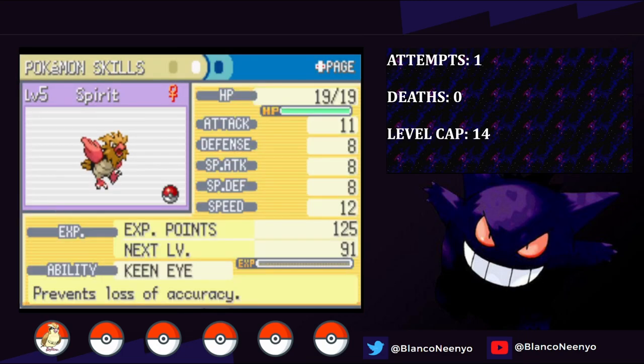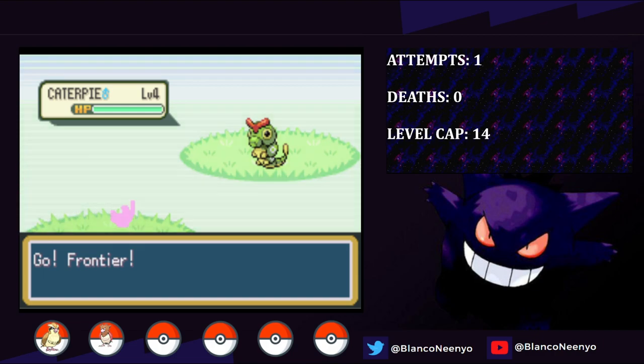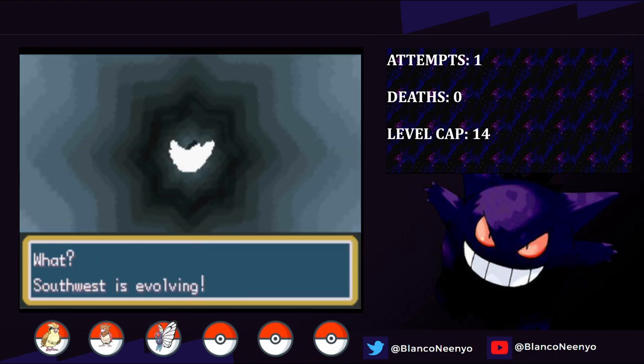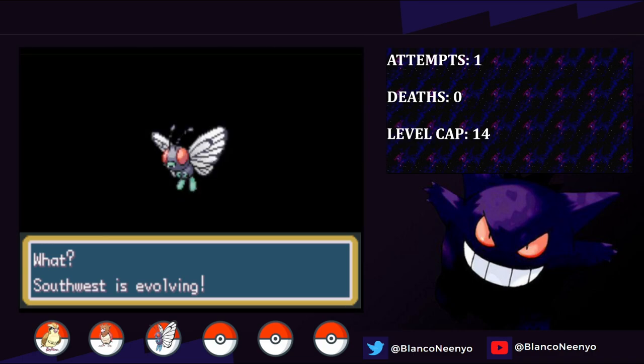The third member of our team requires me to catch another non-Flying type Pokemon - Caterpie from Viridian Forest. I name him Southwest, and I switch train until he finally evolves into a Butterfree. Without Butterfree, getting past Brock would be really tedious and frustrating.